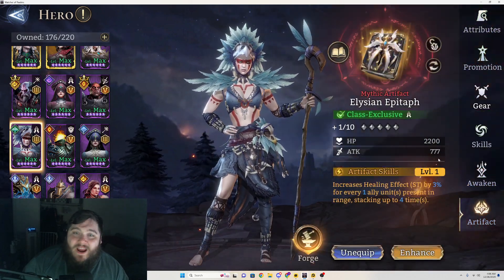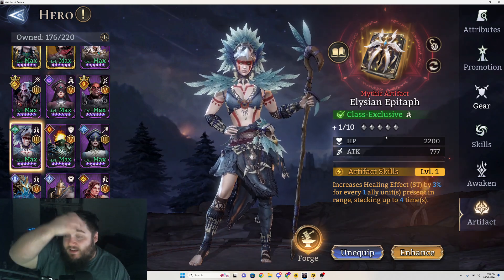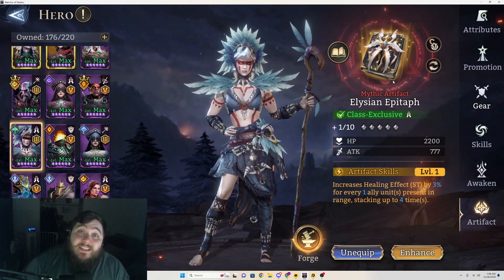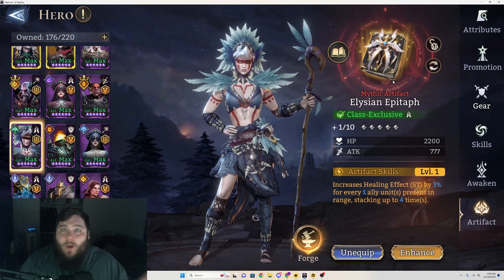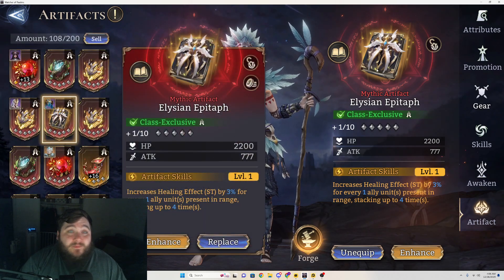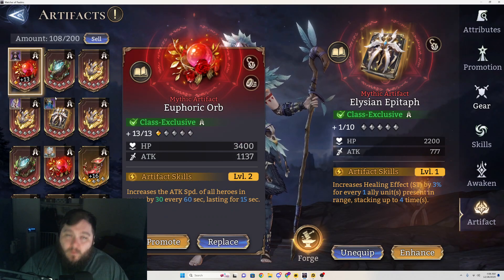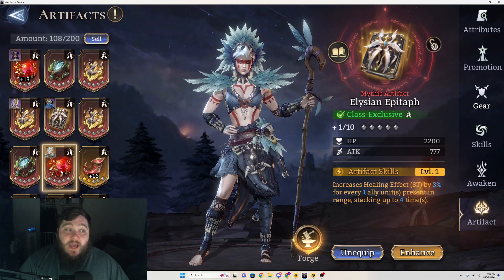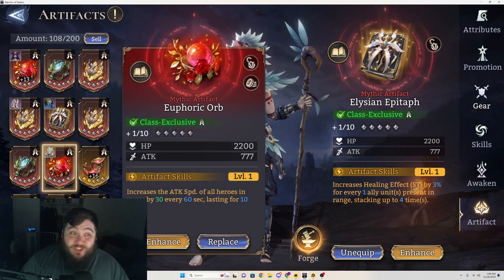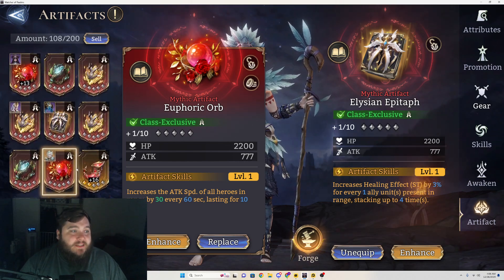Looking at my Nisandei, I see this mythic artifact — the Elysian Epitaph — which increases healing effect single target by 3% for every ally present in range, stacking up to four times. This means if you have at least four allies in range, you're getting 12% increased healing, which is insane. I have several of these — I have one on Nisandei and one on another healer, so I'm getting a lot of healing. Combined with stacking the Euphoric Orbs, we're getting a ton of additional attack speed — 60 attack speed every 60 seconds — on all of our healers.